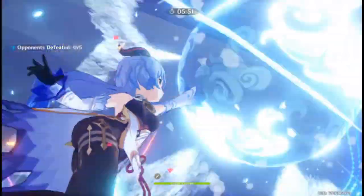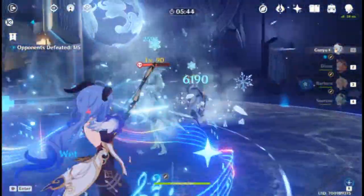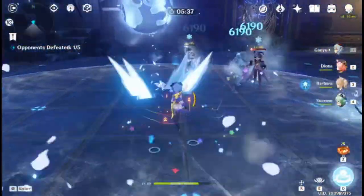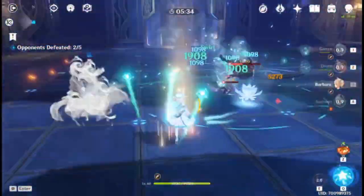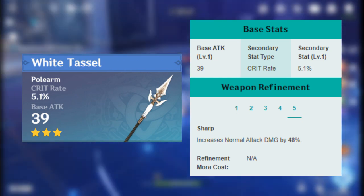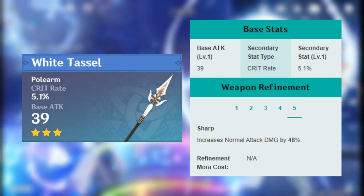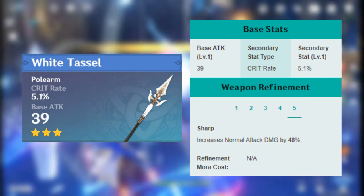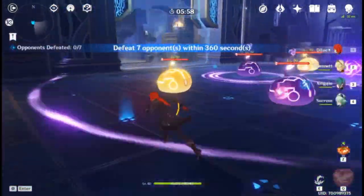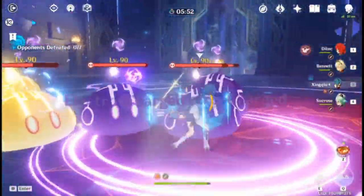Surprisingly, some of the 4-star spears actually outperformed some of the 5-star spears in some situations, and we'll get to those in a bit. But before that, there's a 3-star that's comparable to the best 4-stars on this list — it might be your best choice if you are free to play or just joined the game. It's the White Tassel. Its attack is pretty low, but it has a pretty good crit rate substat. Because it drops from chests, you can easily get it to refinement 5, where it increases normal attack damage by 48%. Its low attack doesn't actually affect Hu Tao too much because she really wants more HP or crit stats. If a weapon is not on this list, it's worse than the White Tassel, so don't bother with them.